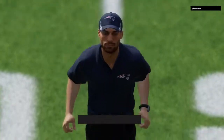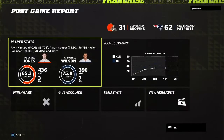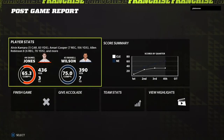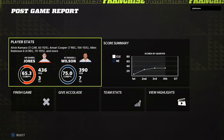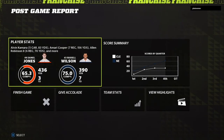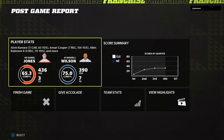There we go boys — absolutely battered the Browns and made a statement to the league. Daniel Jones got 436 yards but that's because I got around 60 points, so it was an absolute blowout. We managed to get the win. We've got some more tough games coming up — a really tough schedule — so I need to win every game from here and keep myself in a good position. Appreciate you watching — make sure you like, comment and subscribe, and I'll catch you in the next one.